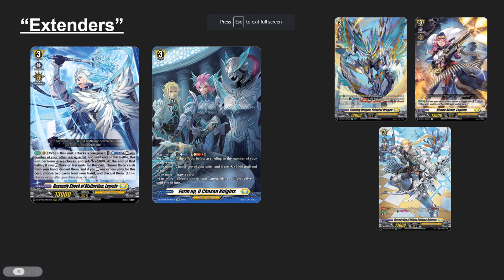What do I classify as an Extender? A typical Bastion turn goes: rear-guard, rear-guard, Vanguard, then Vanguard skill, resend the rear-guards, rear-guard to the Vanguard - or something like that. It's strong on numbers, but if it turns at low damage it might not be enough to win the game. So to add more oomph to your turn, we play cards like Format Chosen Knights or La Grail, which are the two most common extenders in Bastion.